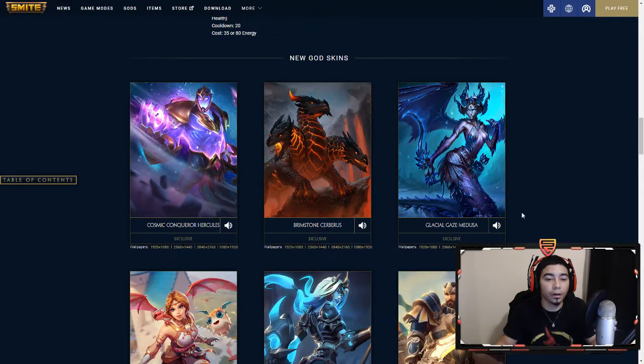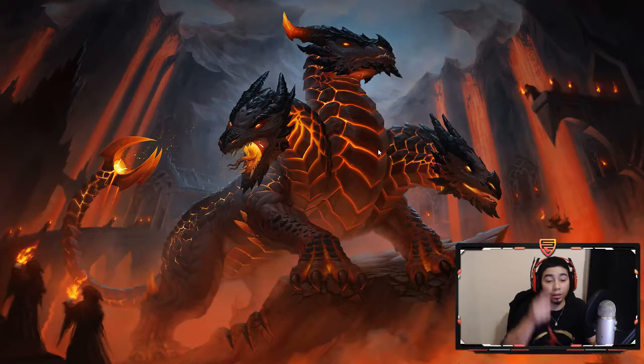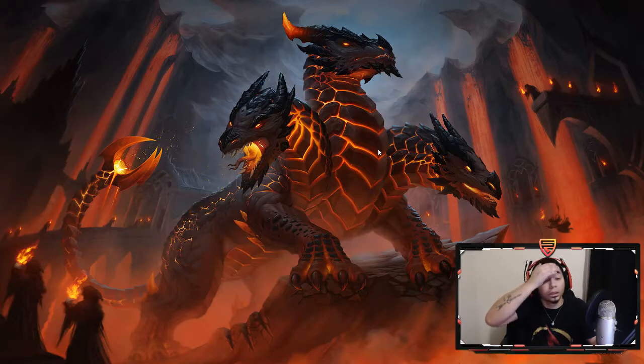First off we have Hercules Cosmic Champion. He looks very nice, I admit it — really like the skin. There's a lot of cosmic skins: we got the Anubis, we got the Agni, we got the Scylla if I remember right. Hercules — not a bad idea, really good to have.